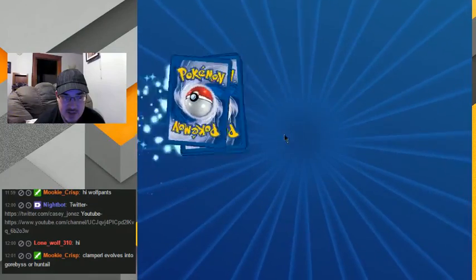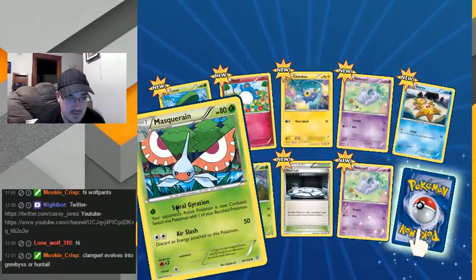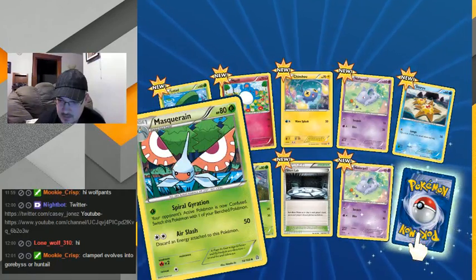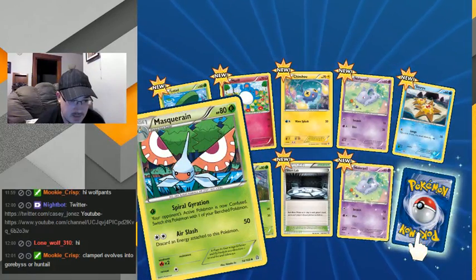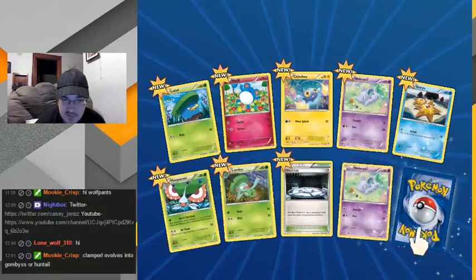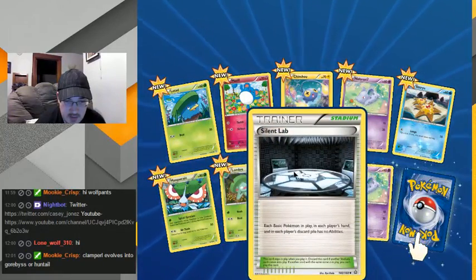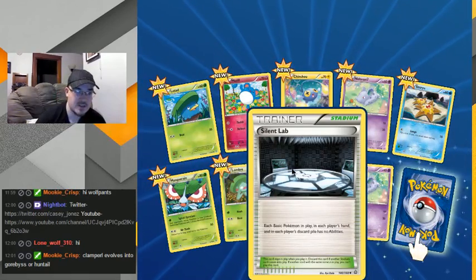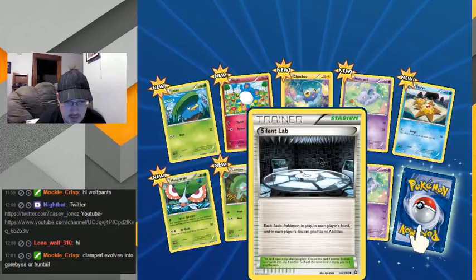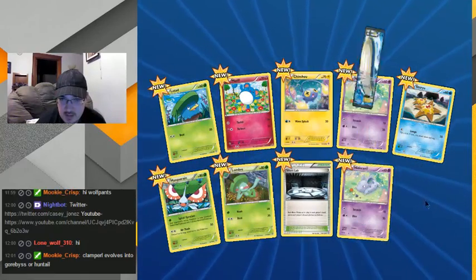Wait, am I doing the Roaring Skies one now? Or is this my last one of this? Huntail — I don't even know if I know what that one is. Each basic Pokemon play — huh, okay, well that's actually — since most EX cards are basic Pokemon, that might be good for my anti-EX deck. Ooh!